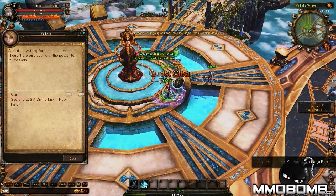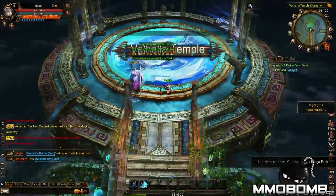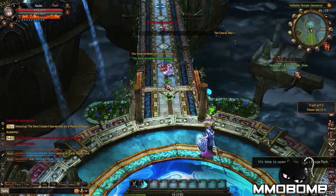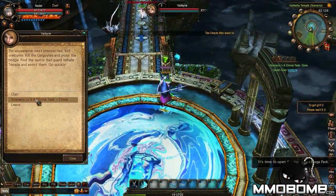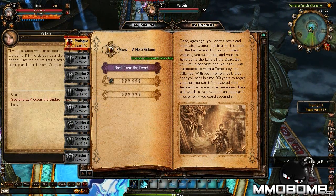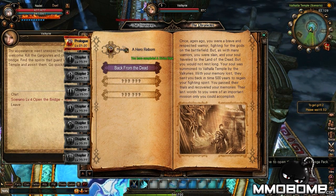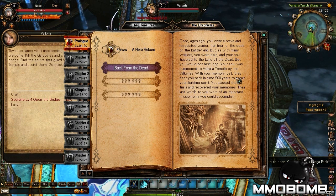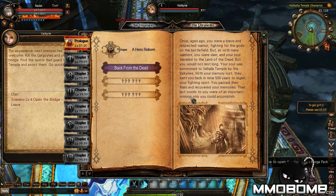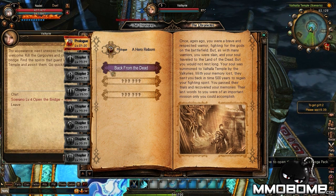We've got some sparkling armor — the game's trying to outfit you with gear really quickly. They teleported me to Valhalla Temple, and here I'm supposed to find Valkyrie again. One aspect I did like from the closed beta: the game is very storytelling-focused. Don't expect heavy voice acting — you are going to have to read it — but it puts a nice chapter one, chapter two spin on things, so you get real story progression as you go.